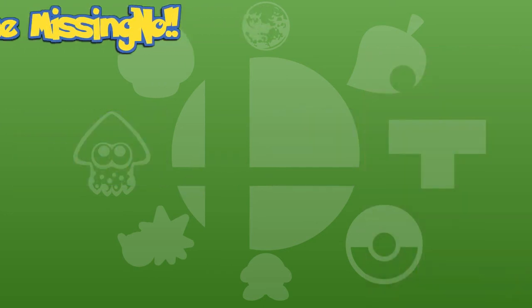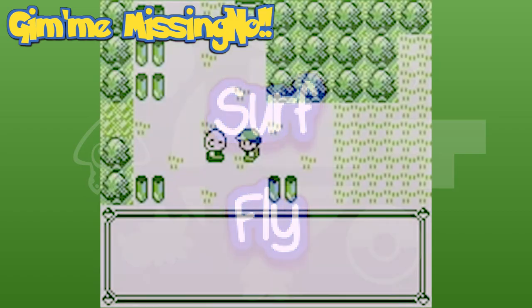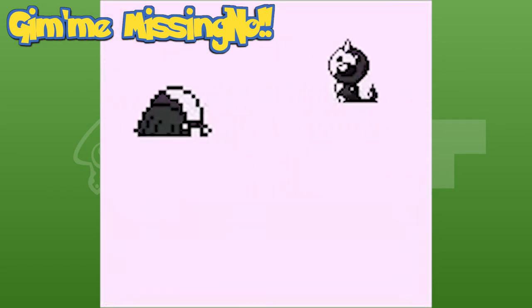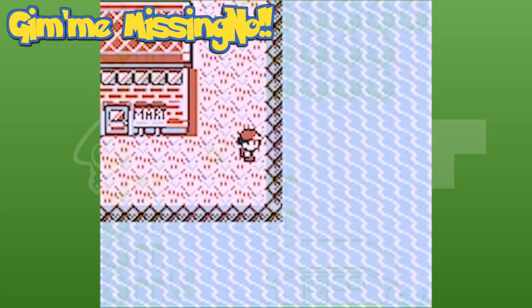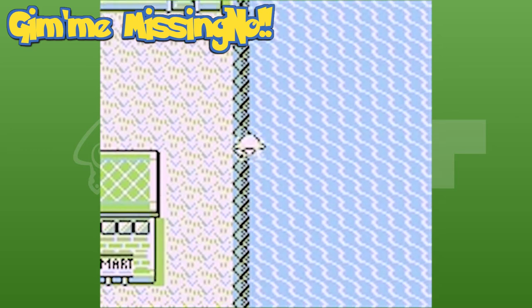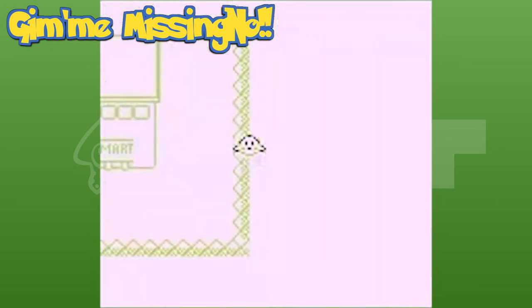For starters, you need to have one Pokémon on your team with Surf and one with Fly. Next, talk to the old man in Viridian City who teaches you how to catch a Pokémon, then watch the cutscene where he catches a Weedle. Then, use your flying Pokémon to fly to Cinnabar Island. Head over to the right shore and use your surfing Pokémon to swim in between the land and the sea. These tiles are the glitched ones you want to be at.